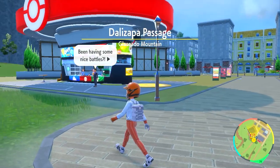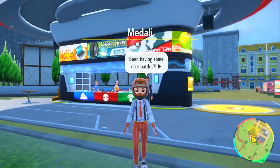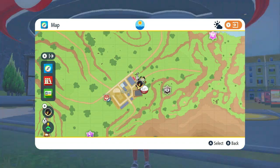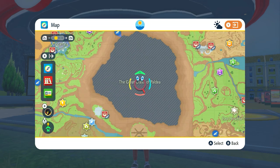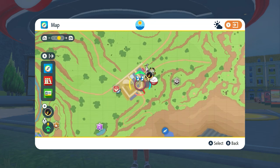The Amulet Coin can be given to you by this NPC over here after you have battled a few trainers in this area. This area is where the normal-type gym is. If I zoom out, here is the Great Crater of Paldea. Just north of it is the normal-type gym, or the area Medali.